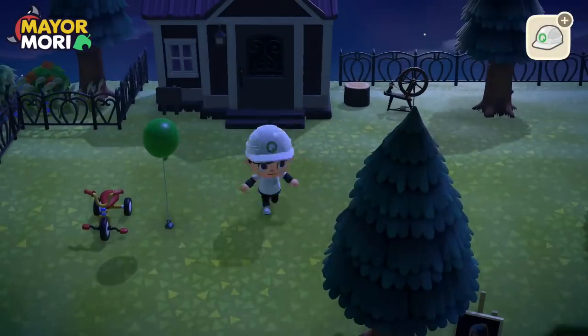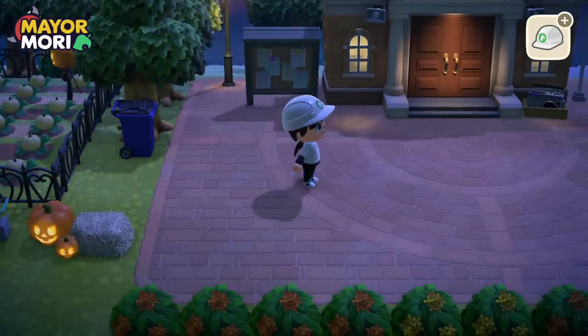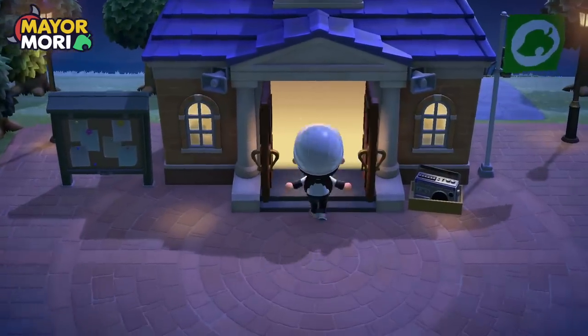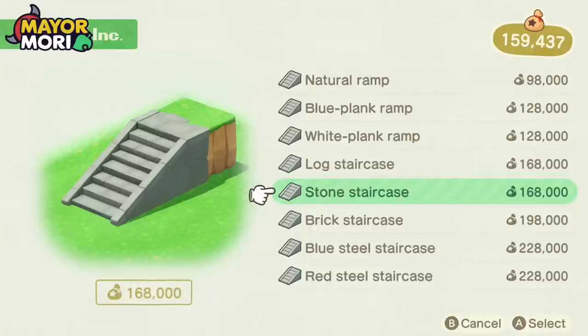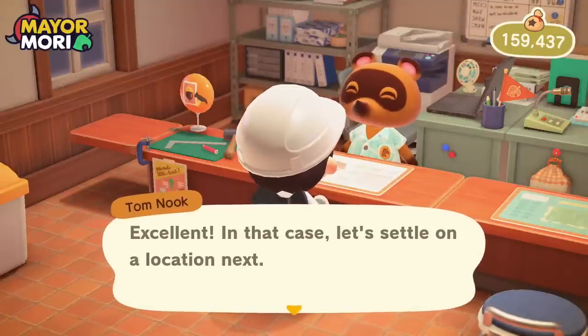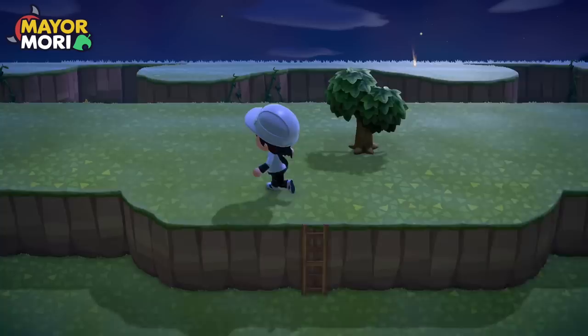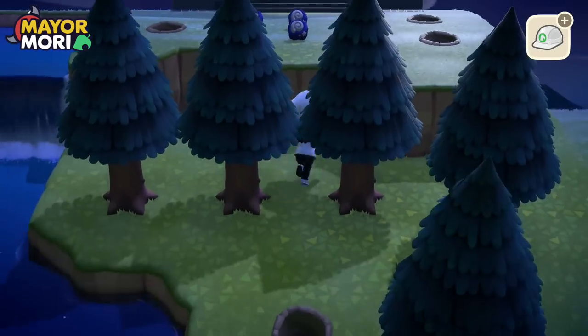We need to start thinking about designing the front of the museum — I was hoping to get some slopes or stairs leading up to it. Hey Nook, bridges and inclines — we want to build an incline. We kind of have to go big for the museum, so we're going to go for the stone staircase. We can nearly pay for one — excellent. Let's settle on a location and use the incline marker kit. We're heading back to the museum and may need to do a tiny bit of terraforming, putting the stairs on the second level.